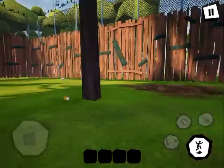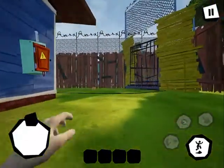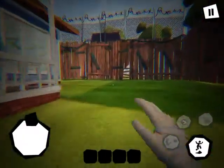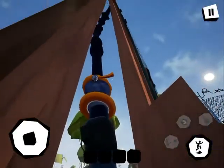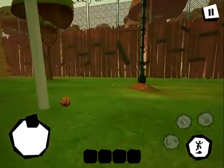Coming out of the basement, the first thing you need to do is pull all those levers first — that's the very first thing you need to do. And there's your neighbor. Put this first one in. You may want to skip the cutscene.